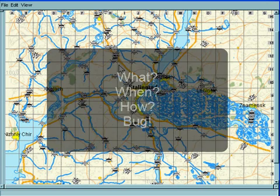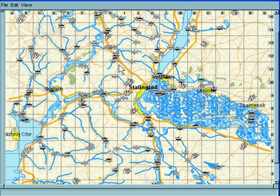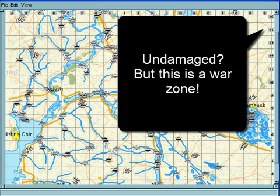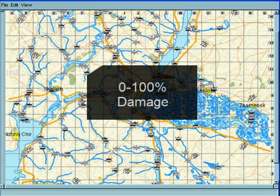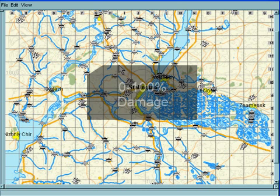What is the destruction brush? Well, by default buildings are undamaged when you fly a mission, but we're in a war zone so it would be nice to be able to destroy some buildings. The destruction brush allows us to create areas of damage, and you can have some, most, or even all buildings in any given area destroyed before the mission begins.